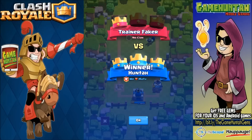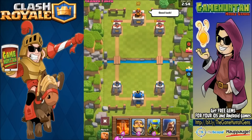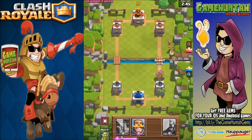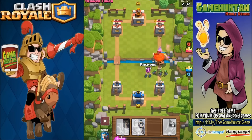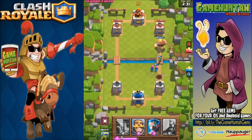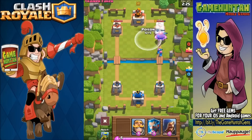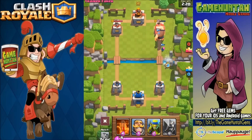Let's try one more time with this Poison spell - Trainer Faker, you have no clue what's coming. Now we're going to try the Giant and Poison together, that would be interesting. Let's start with Spear Goblins in the back, deploy the Giant, some Goblins in front. Balloons are coming this way - not gonna end well, but once the Giant gets close to the enemy tower we can deploy Poison. If my opponent deploys any units, the Poison will hit them - if nothing's coming there's no point yet.